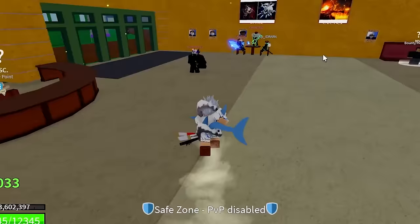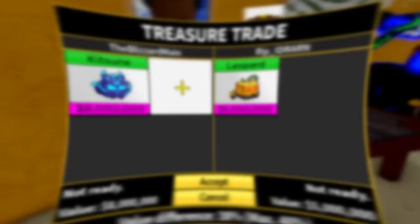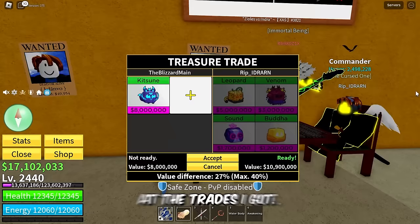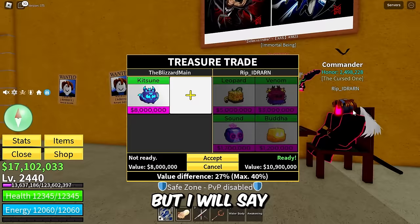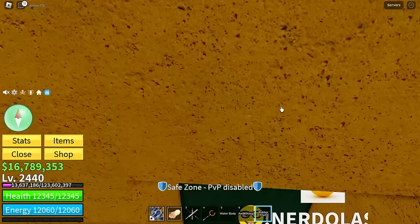I'm going to be trying to get some juicy trades. I have all the permanent fruits, let's see if I can get a decent permanent fruit for it — like maybe rumble or something. Look at these people, I got the actual kitsune fruit! This guy's putting in leopard, venom, sound, and buddha — I do not think that's worth kitsune at all. There's a lot of people with really good fruits in the server, it's just unfortunate that I'm trading the highest value fruit the game has ever seen. I spun kitsune and got rubber — nah bro.